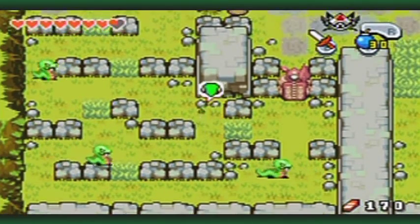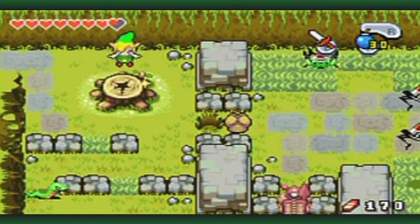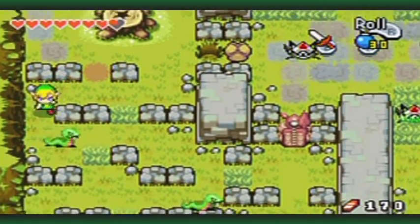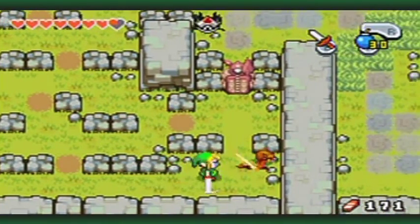It's like a Minish obstacle course with these whips, basically. You can sometimes roll past enemies. This place is a pretty good place to grind for kinstones because of all this grass around the swamp area, so keep these ruins and pathways in mind so that you can grind when you need to.